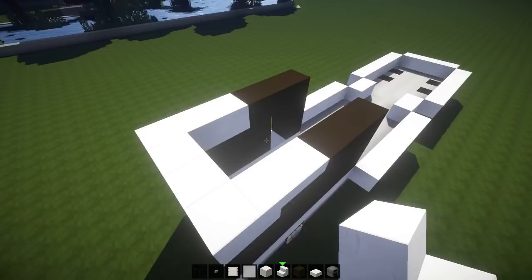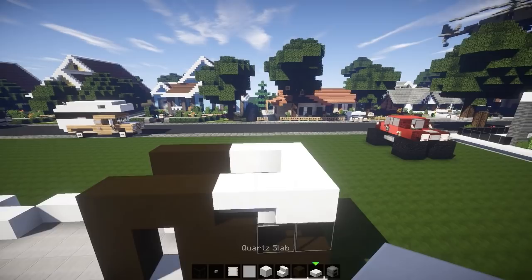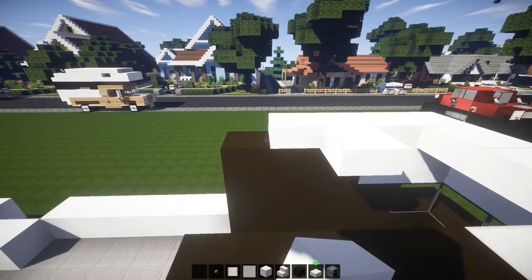Now take the quartz slabs, go one block in from the front, and place a perimeter going all the way across to the end of what we just built. From above it's looking like this — really hard to see with the shader mod, by the way.